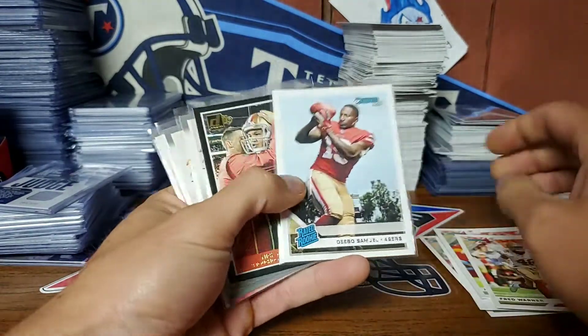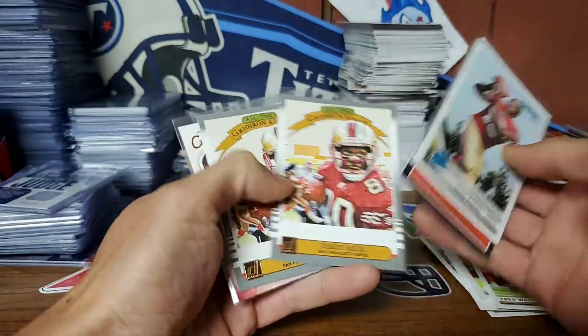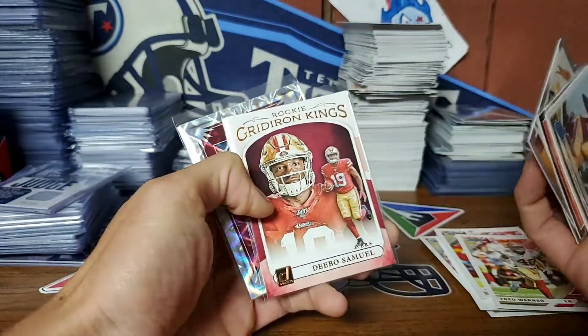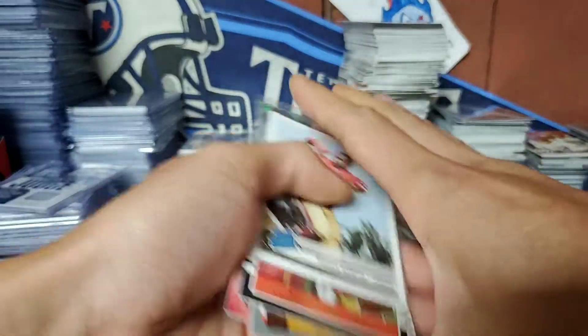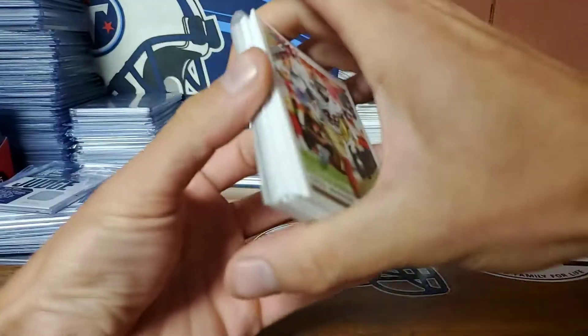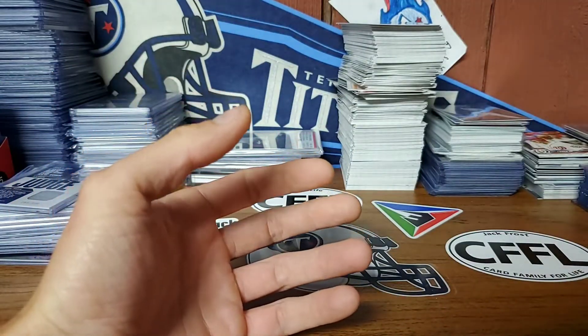Here's the base from the Dunruss: Debo Samuel, Nick Mullins, two of these Jerry Rice cards, another Debo, and a George Kittle elite series. I probably would have shown that by itself, but I figured I'd mix it into this mail day.